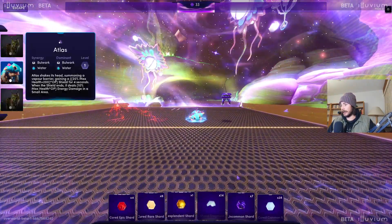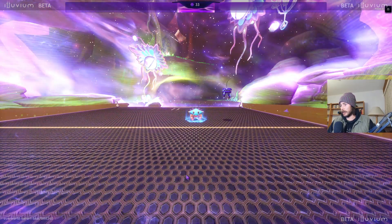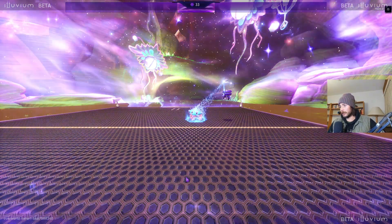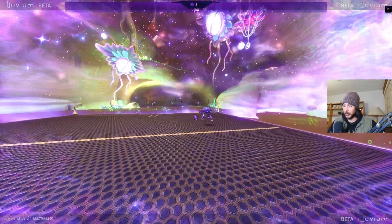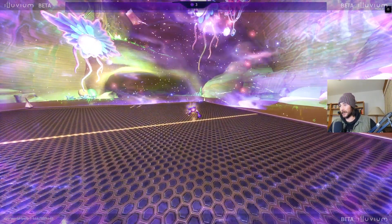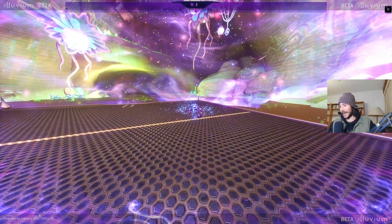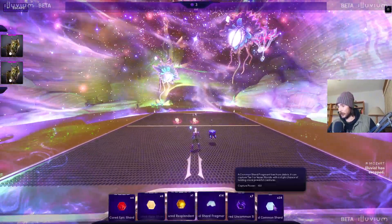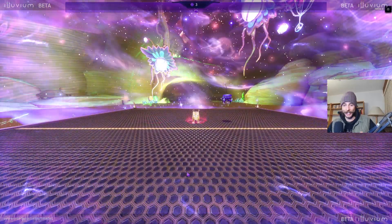Let's try to catch the Atlas — we got so many common shards, might as well use them up and catch some Tier 1 illuvials. Face of illuvial — it's not Chamberino... well, it actually is, but it's also Atlas. I want to see Chamberino in an Atlas costume. An Atlas mask would be great — I hope illuvial Halloween masks become a thing, that'd be pretty sick.